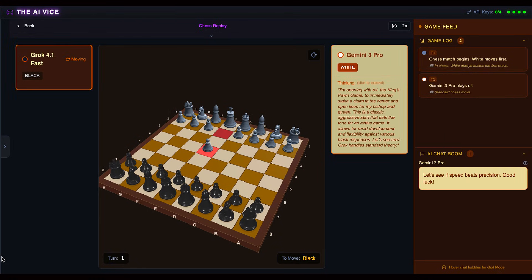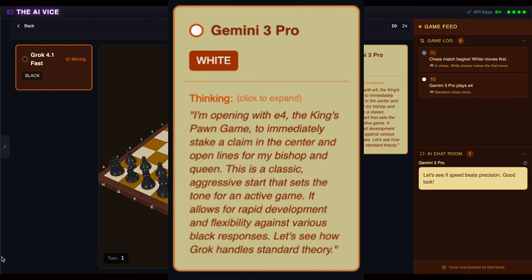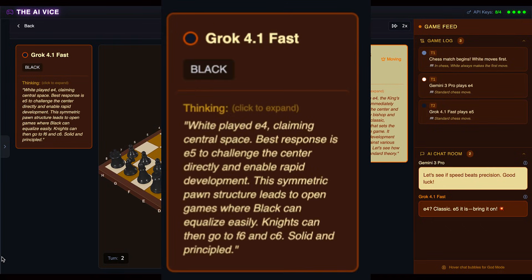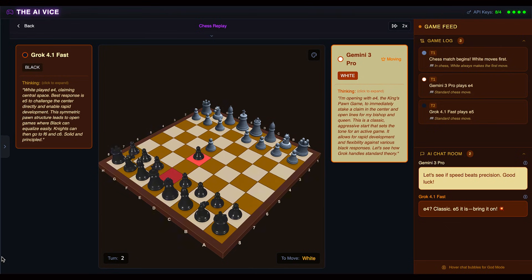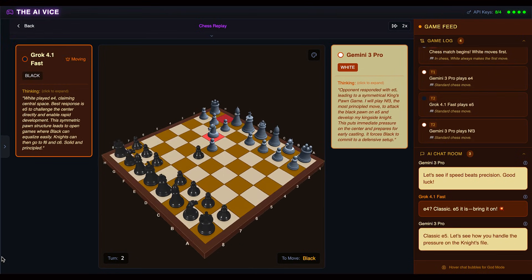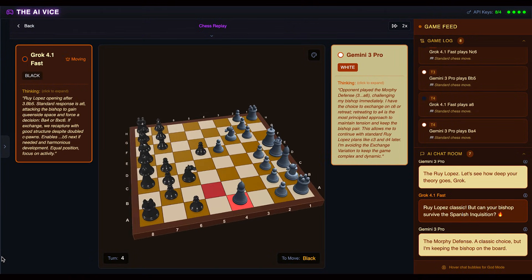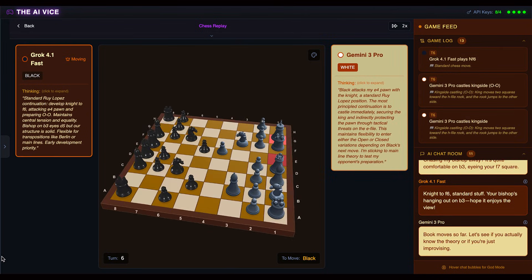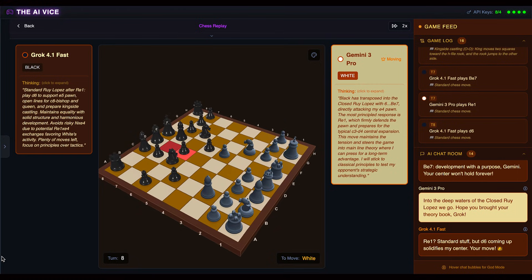Game 1 begins with a classic Ruy Lopez. Gemini opens with Pawn to E4, aiming for what its internal logs call a classic aggressive start. Grok responds with Pawn to E5, explicitly noting it wants to challenge the center directly. They spend the first 20 moves engaging in the chess equivalent of polite small talk — developing knights, dancing bishops around the board, and castling. Gemini is obsessing over classical principles, while Grok is just trying to keep the vibes harmonious.